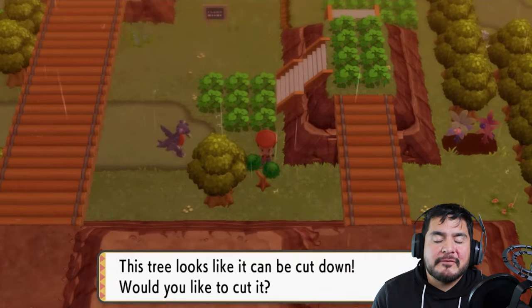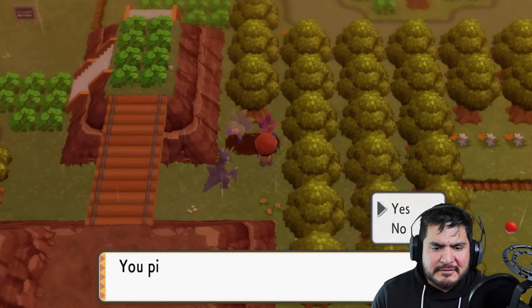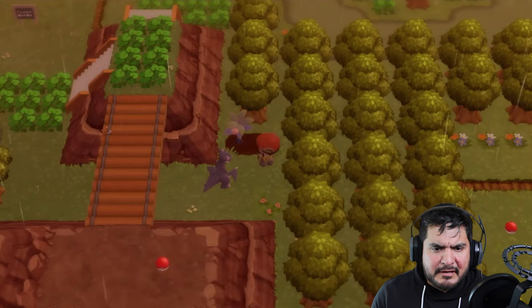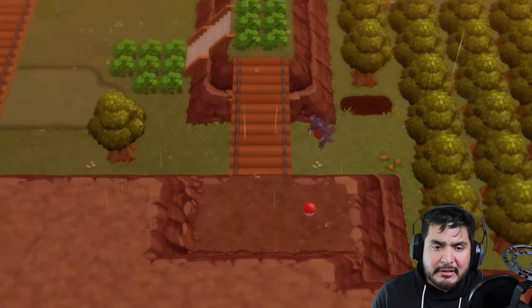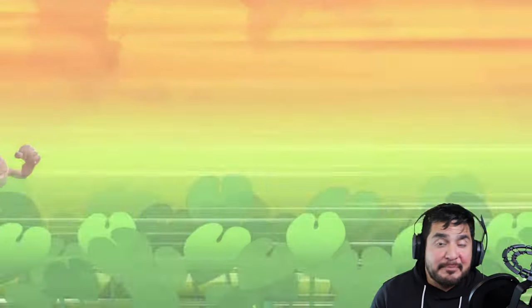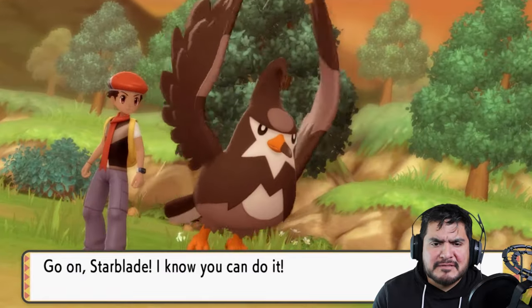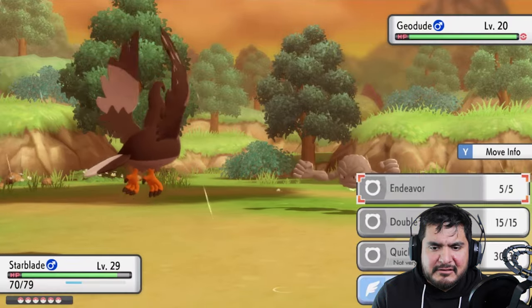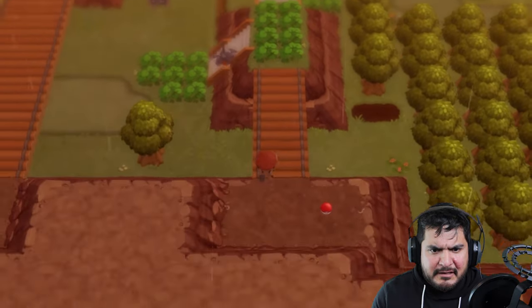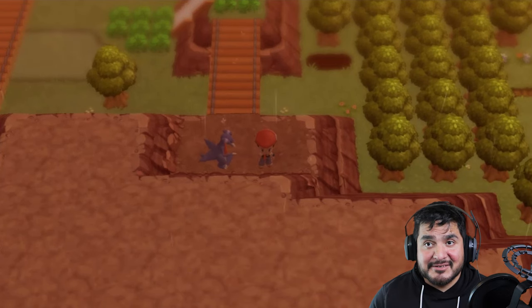There's an area where you can cut and grab a few berries - I thought it was a shortcut but here you're going to find two berries. We got two Bluk Berries and two Pecha Berries - that'll help us out. We need repels - lots and lots of repels. We're going to use a Repel and we found ourselves a Guard Spec.